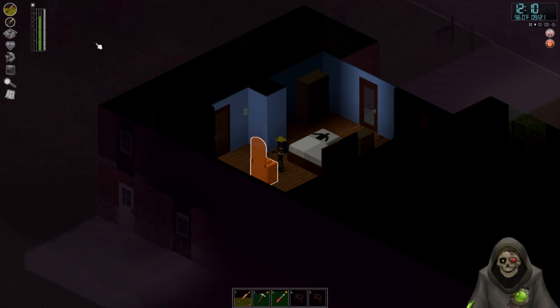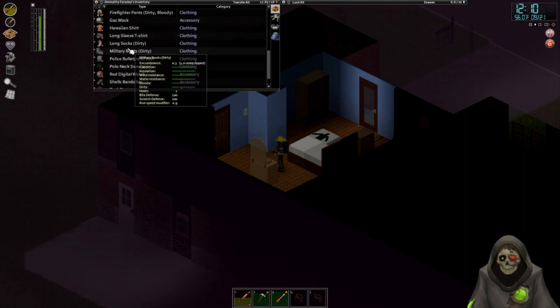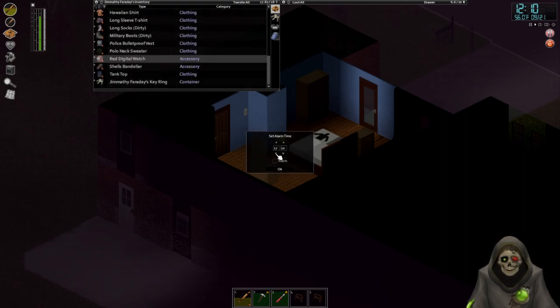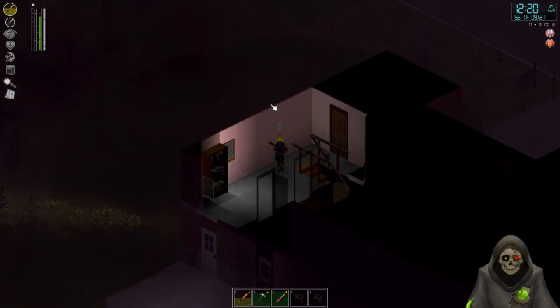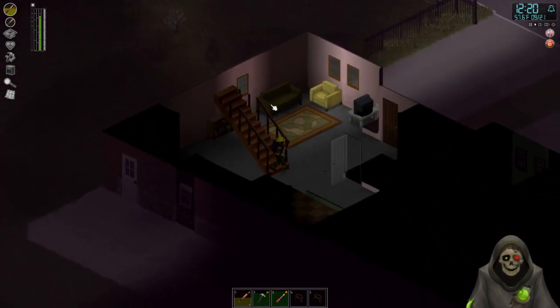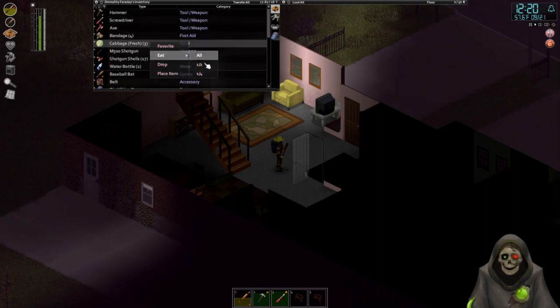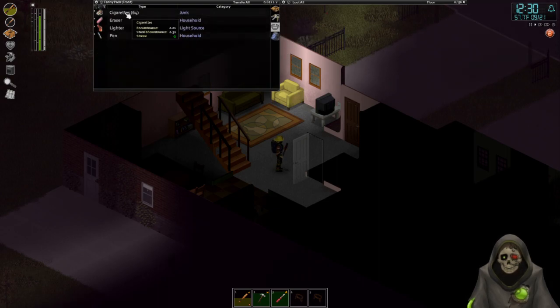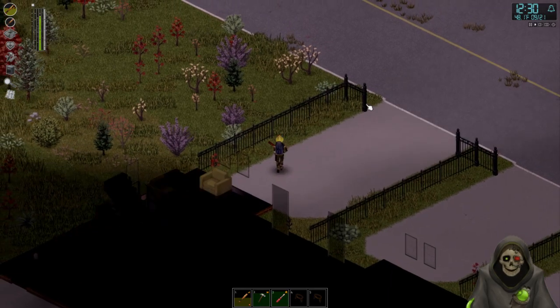We can use this house as a kind of forward operating base for our activities here. I want to set my alarm. Let's set it for 6 o'clock. Anytime we need to we can just come in here, sleep, and then be woken up in time to go back. Before we head out, let's eat another half and go ahead and smoke a cigarette. Close the door so the zombies can't get back in.